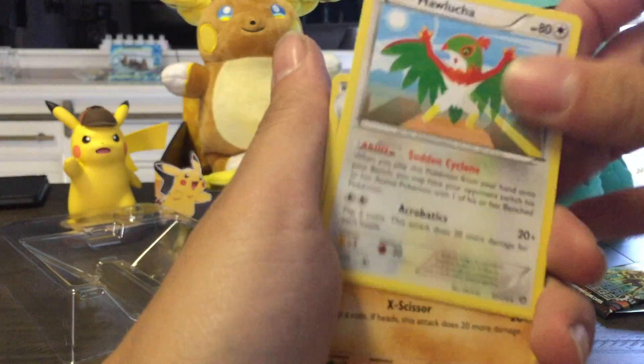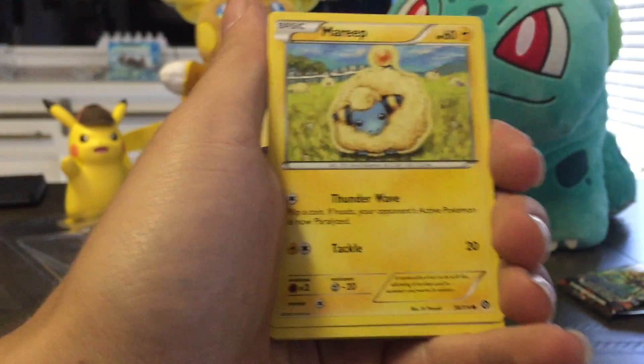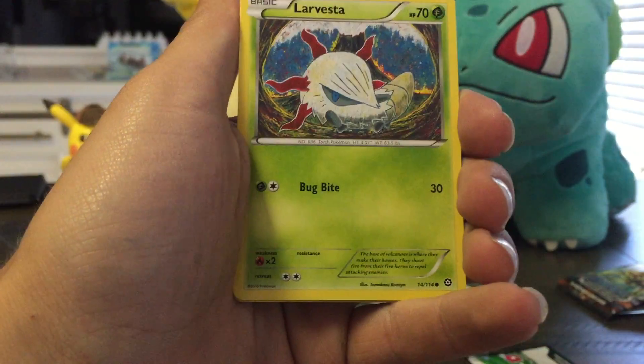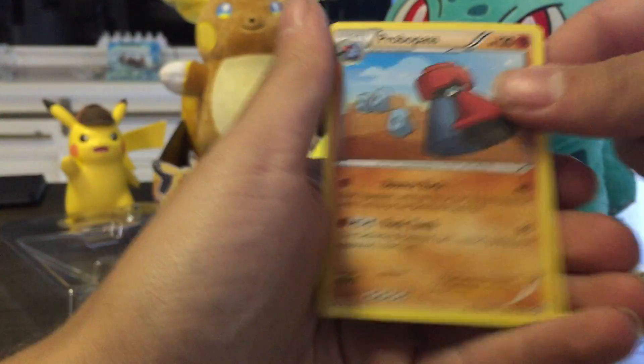All right, the next Steam Siege pack. We got Hawlucha, Arcanine, Persian, Fletchling, Mareep, Drifloon, Aipom, Larvesta, Foongus, and a Probopass.